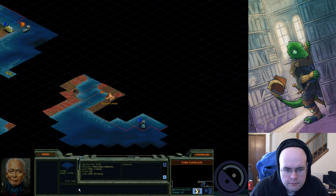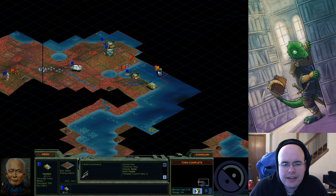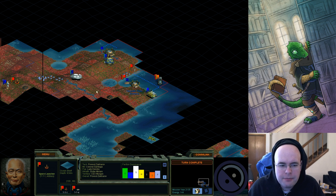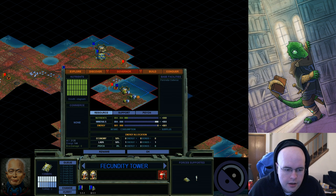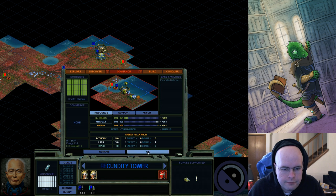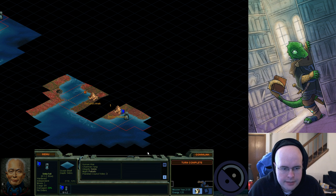Turn complete. My guess is that a Believers unit activated a pod that spawned an Isle of the Deep, which then attacked me. There's almost certainly a spore launcher here — and this is actually a bug in the game. You're not supposed to be able to use an artillery unit on a sea unit, but the game doesn't care. I'm going to have to build a unit to take it out, otherwise it's going to destroy all of my improvements.